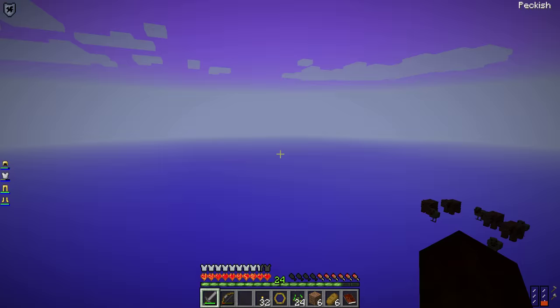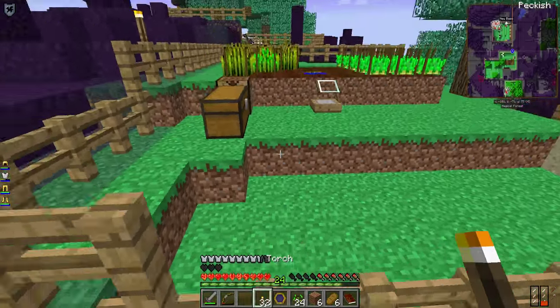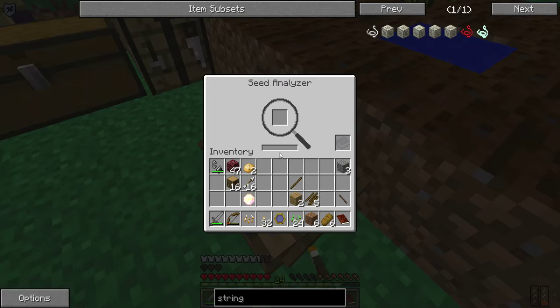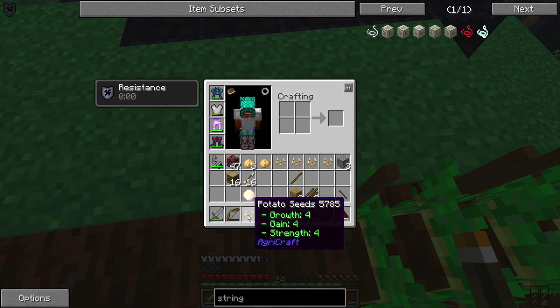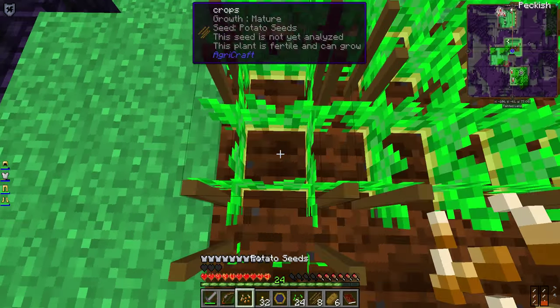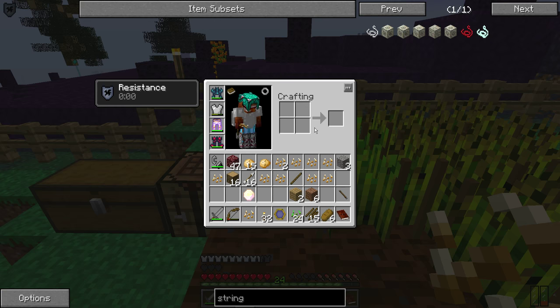It's been about 40 minutes. We got our altar made. Let's check one last thing — I think I saw those potatoes look ready. Those potatoes are ready, look at that! Let's put one in here — hey, we got two potatoes out of it, that's a big deal. Potato seed: growth 4, gain 4 — so we're getting somewhere with them. The wheat is coming along pretty nicely too, though most of these are just junk.